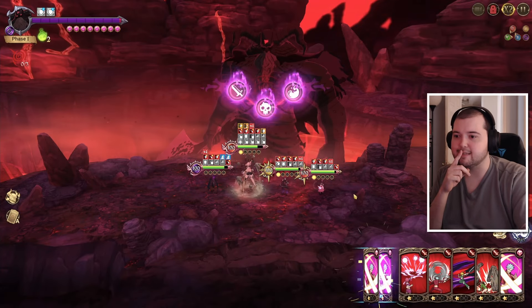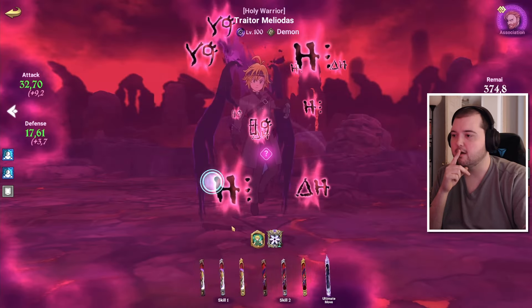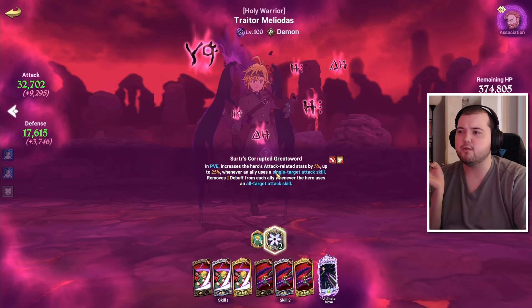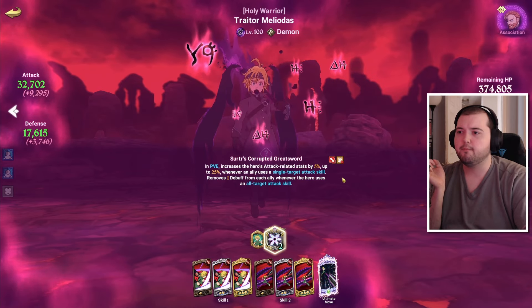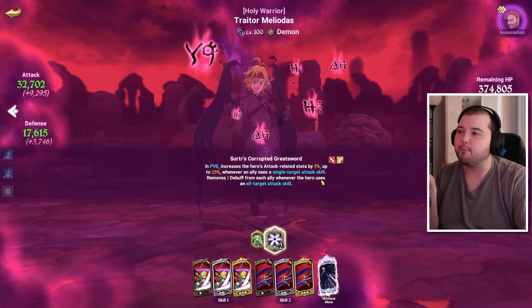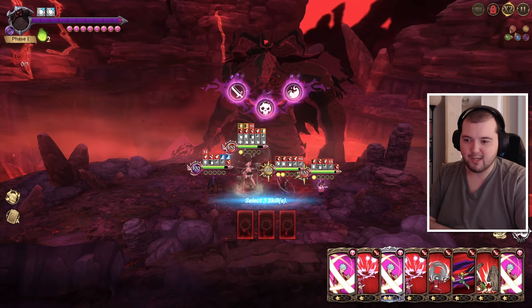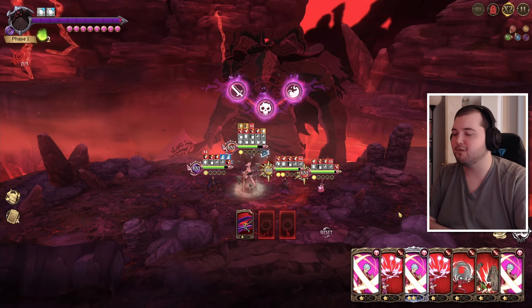So I don't have any attack-related stats yet, so I am actually getting hit by that. I think I have to use the melee single target card to get it? I thought I would have already gotten them by now. The relic increases the hero's attack-related stats by 5% up to 25% whenever an ally uses a single target attack skill. What am I missing there? Oh — it's not a buff. That makes it so much worse, actually. This whole plan has kind of gone out the window now. That's actually extremely disappointing, and he deleted my buff card.